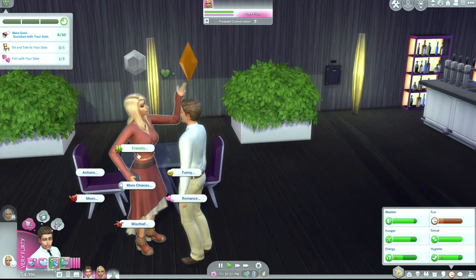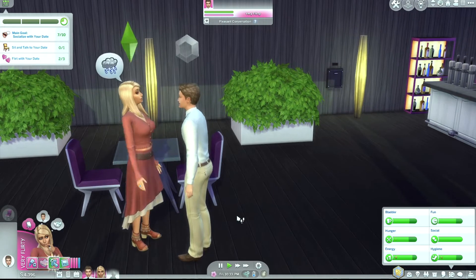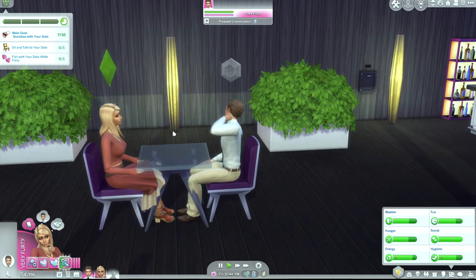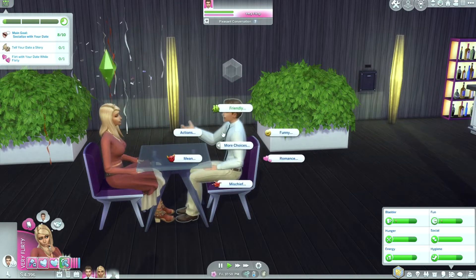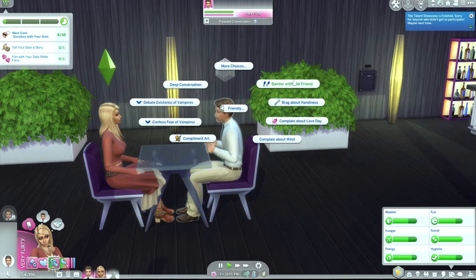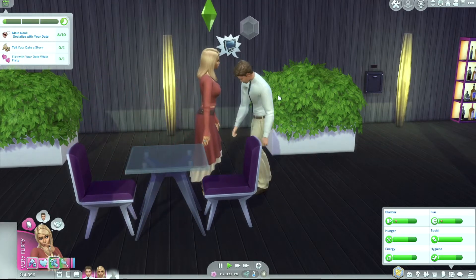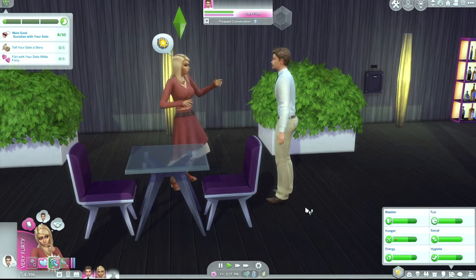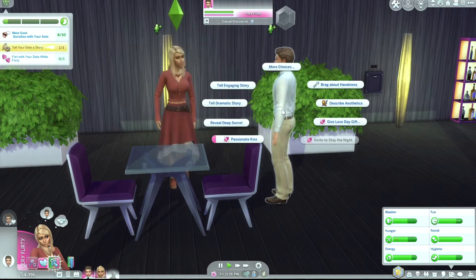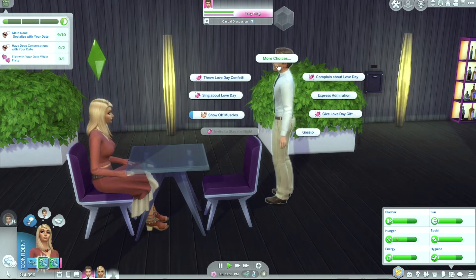He was so tired and kept walking off and talking to other people. I was really glad when I finally got the gold again. When you get a gold, you get a bucket with champagne and glasses in it that sells for $1,500. So going on a date is actually pretty lucrative if you don't have a lot of money — just ask people on dates, get gold, and sell your prize. This is all at two times speed, so just imagine me in real time thinking I'm never going to get this date done.